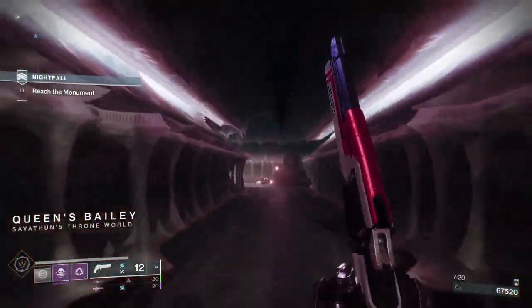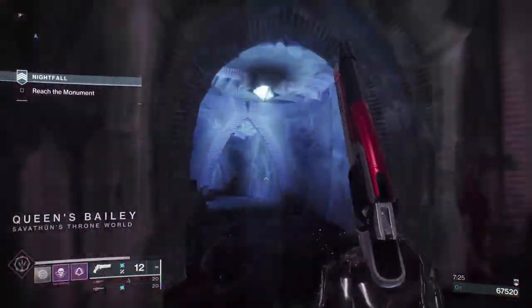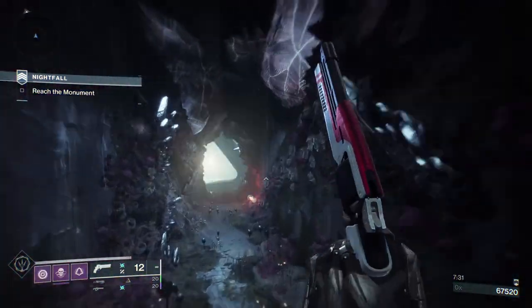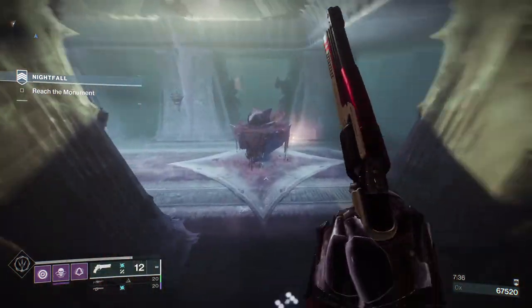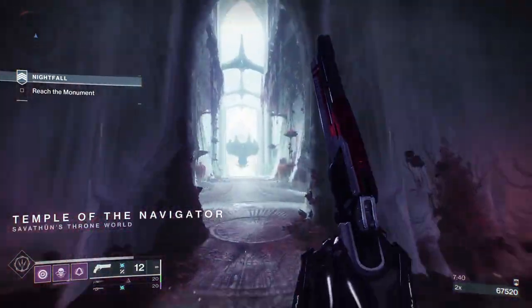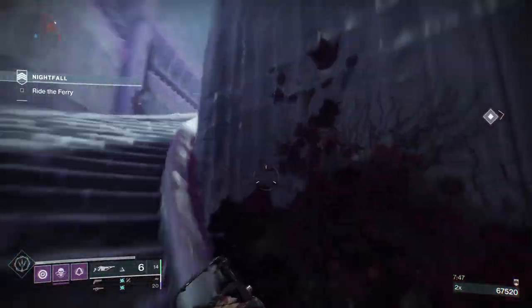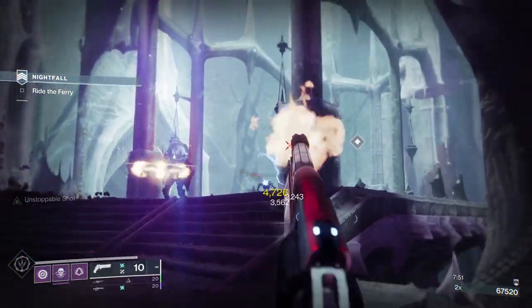It's a hell of a room on Grandmaster. Even on Master it's not so punishing in that room, because knowing what's coming next lets you counter things. Taking all those Thrall makes it easier because with the Knights outside it's difficult to get out and finish the Ghost. So if you can take one of those Arc-shielded Knights when the third Lucent Hive comes out, it makes it easier.